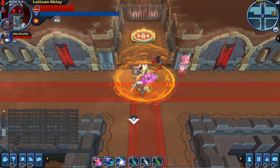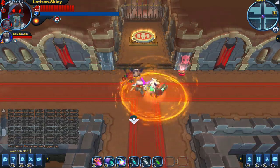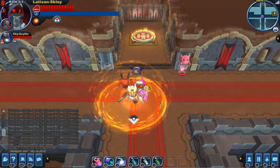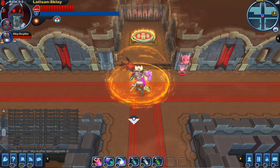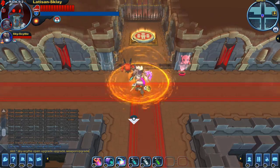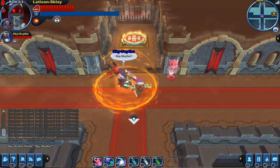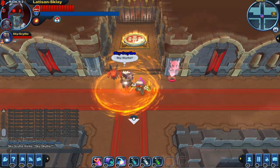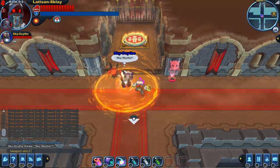We can take weapon slot.star for all of them — basically for Skyscythe. And we can open an upgrade — this is an upgrade.weapon upgrade. This will open all of his slots, so now you should have all of your slots opened. And yes, this is you. So now I can say weapon slot.2, which is his third slot.